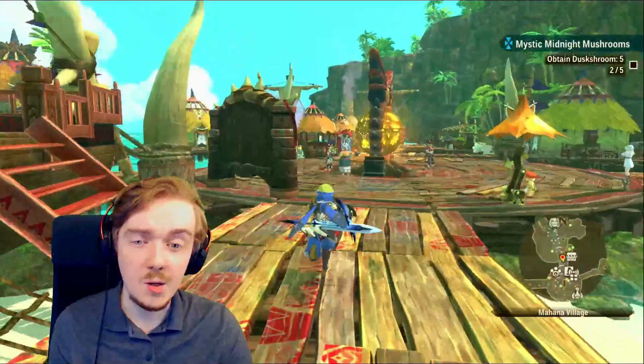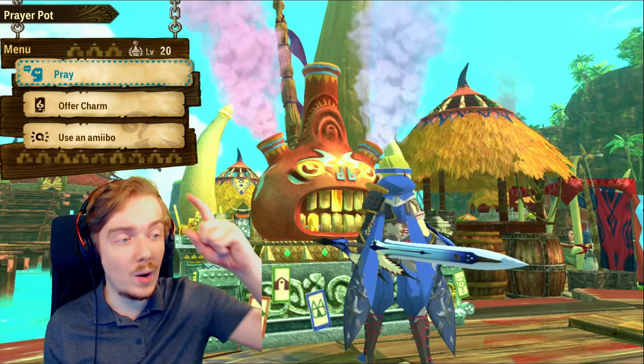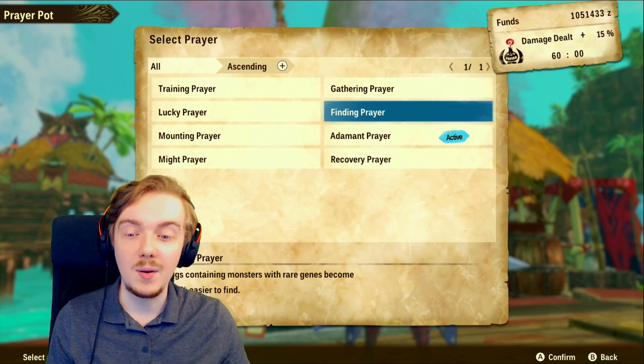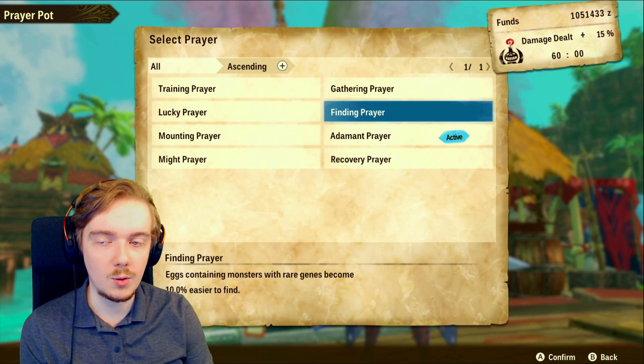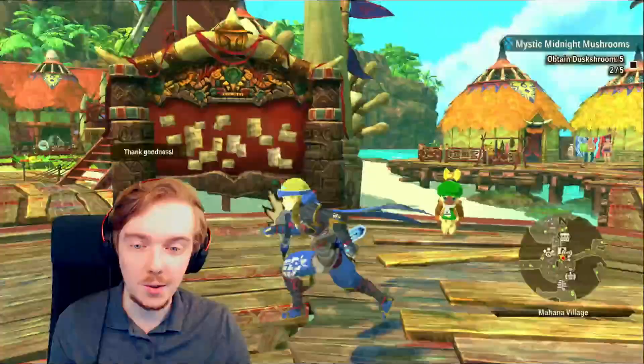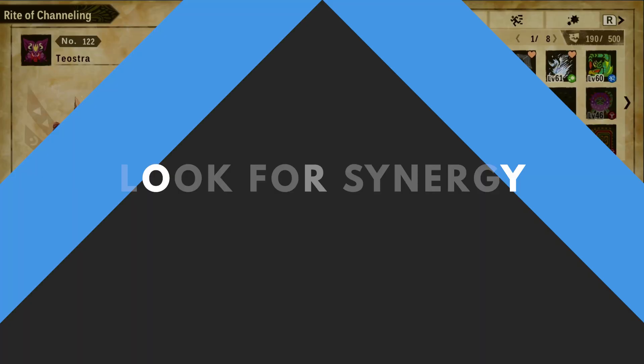Don't sleep on the prayer pot. When you're gene farming, the prayer pot is your absolute best friend. You can get it up to level 20 by feeding it offerings — just spamming them works too. At level 20, all the different prayers get boosted with higher percentage increases. You can pray for finding to get 10% rarer genes from eggs, then also give a finding offering for another 20%, giving you a 30% increased chance to get better genes while farming eggs.